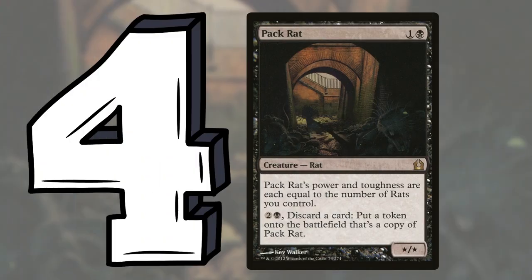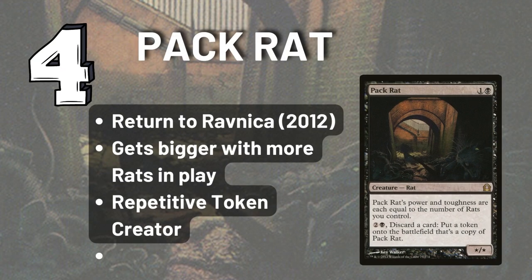Next up we have Pack Rat — a two-drop that gets bigger the larger the swarm, and lets you pump out more Pack Rats. Token generation is very valuable in swarm decks, and the fact that your tokens get bigger over time is very dangerous and extremely valuable.